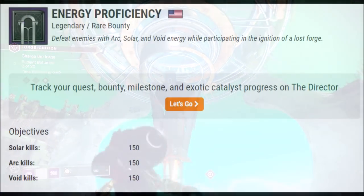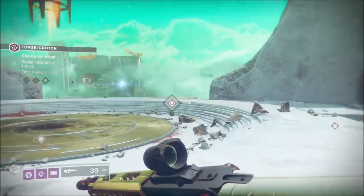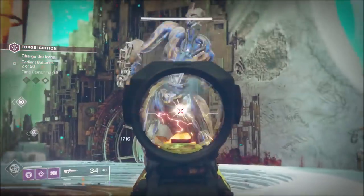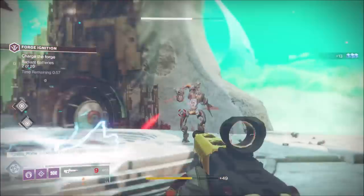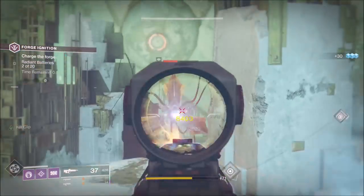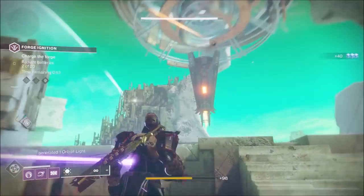Next up we have the Energy Proficiency rare bounty. Defeat enemies with arc, solar, and void energy while participating in the ignition of a lost forge. You need 150 solar, arc, and void kills each — supers count toward this as well. That's 450 kills total, and though it's not much in the grand scheme of things, it is a bit grindier than the others.